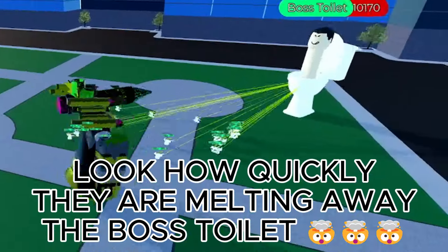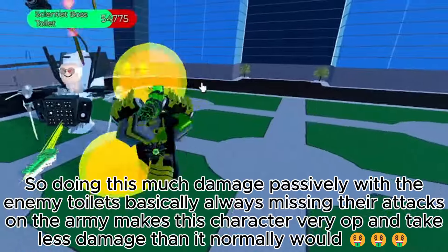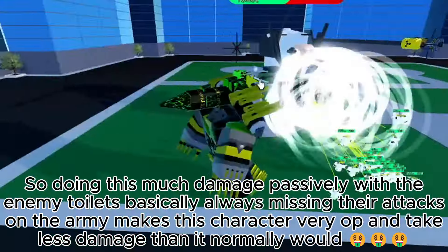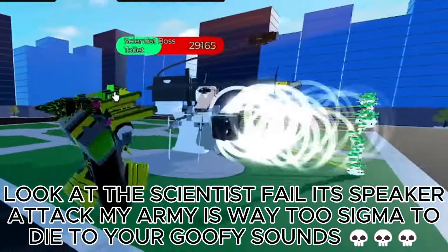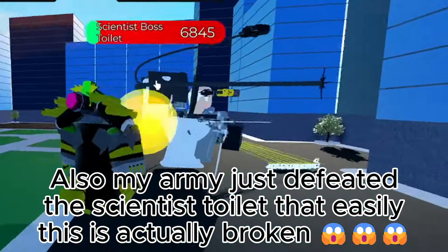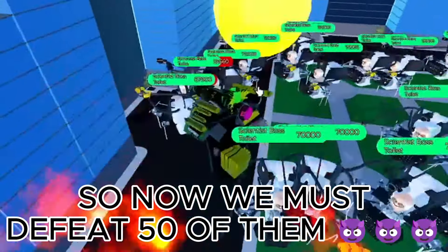Look how quickly they are melting away the boss toilet. Doing this much damage passively with the enemy toilets basically always missing their attacks on the army makes this character very AWP and take less damage than it normally would. Look at the scientist fail at the speaker attack — my army is way too Sigma to die to your goofy sounds. My army just defeated the scientist toilet that easily. This is actually broken. So now we must defeat 50 of them.